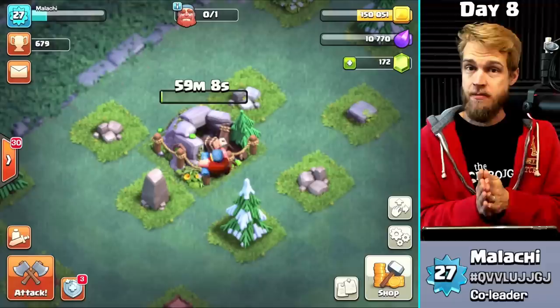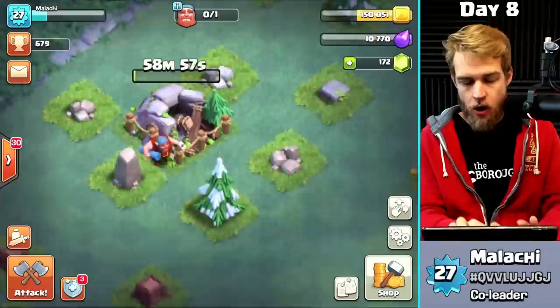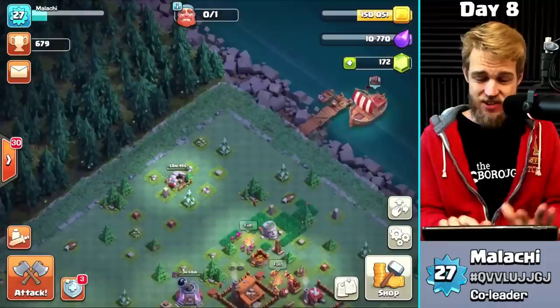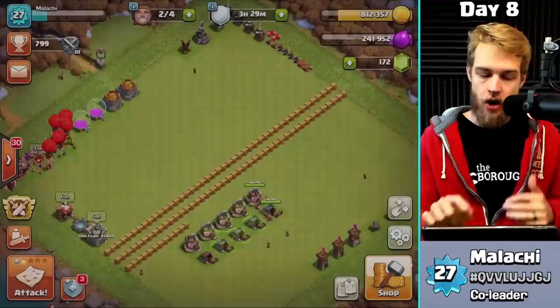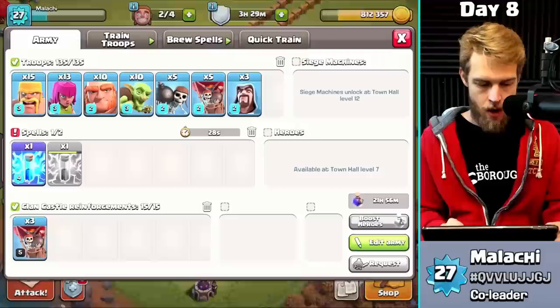If you upgrade the gem mine to max, you get over 1,700 gems in a year. Find the middle and you get about a thousand free gems over a year. So even if you don't like Builder Base — and I'm not a huge fan — you still want to get the gem mine and max it out because it's free gems. That's so cool. After an hour of building it, I'm now going to start getting free gems. Also, make sure you time your collection so you don't waste gems before it maxes out.